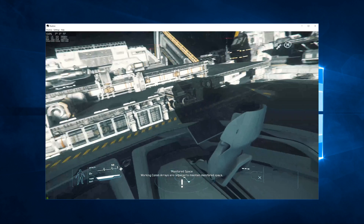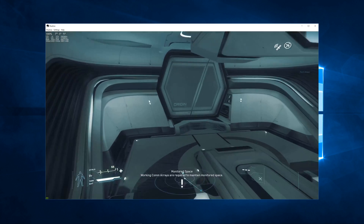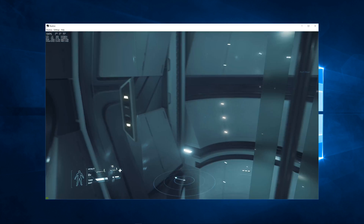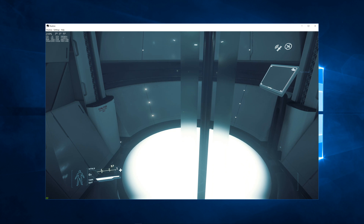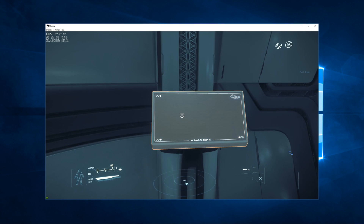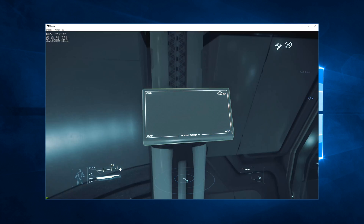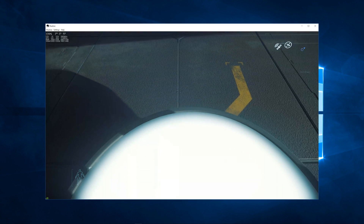We're going to hop out. Get out to the lift here — I'm just going to go to the first lift, this one's easier to get in and out. If I'd entered the ship from this lift it would already be up here, but I have to call it now. I love the lit pad on the bottom — great effect. So far this is my favorite ship, the 600i. I like the Reclaimer and the Prospector, but man, this ship is sweet.